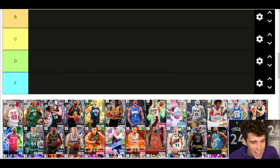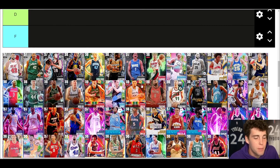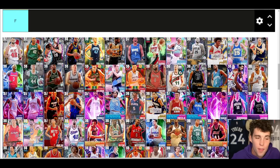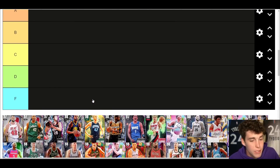It's your boy Timeback here with another video. Today we're going over the Galaxy Opals in NBA 2K23 MyTeam and ranking them on a tier list. We have a lot of Galaxy Opals, a lot more than the Pink Diamond tier. A lot of these are really solid, but we do have some really bad players on this list, so it's going to be easy to fill F tier as well as all the way up to S tier.